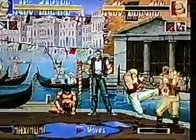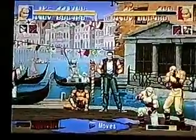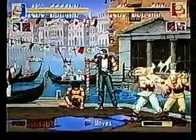Why not use Andy Bogard on point? I've seen a lot of people use Andy Bogard on point. His standing B is so good to use. Close standing B is like the best priority to use into Zanei Ken, or Kuhadan, or his Shokan, or Chou Reppadan. That's how you want to use Zanei Ken off standing B.